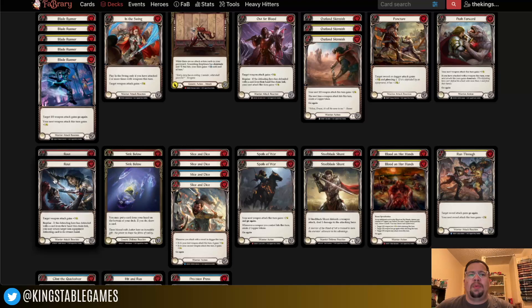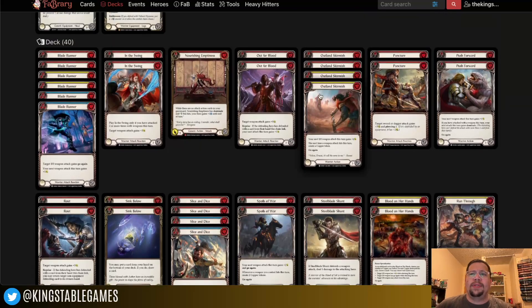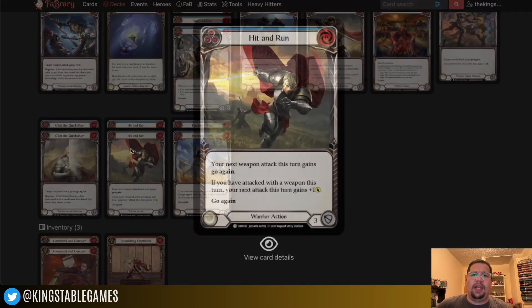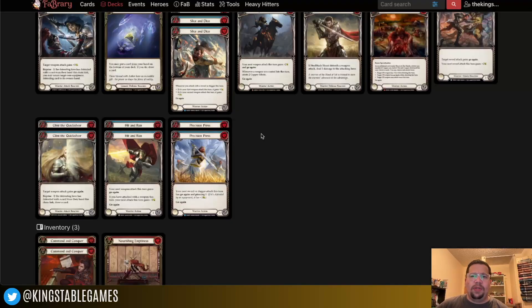I run two copies of Route as well. Depending on the matchup I might take one out, but it's happened in a number of games where I've played both copies, so I like having the two. For this skirmish season I also cut the two blues of Outlay Skirmish that I was previously running, because while I see a lot of Kasai lists running multiple copies of Hit and Run — reds, yellows, and blues — it hasn't really played well into the way I play this deck.